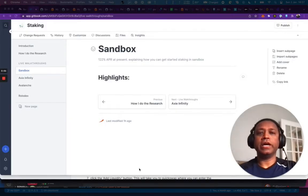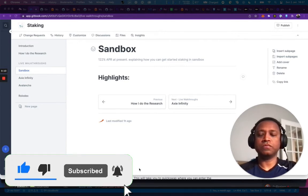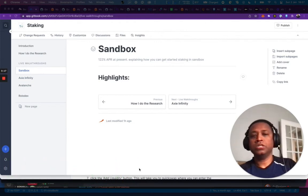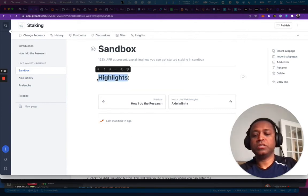We're going to be looking at Sandbox right now. Sandbox is one of the coins I'm looking at, so I'm going to go through the process I went through to do a bit of research and understand about the token involved. At the moment they have a program running that's giving 122% APR, and I'm going to explain how I'm going to do this.